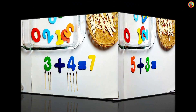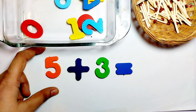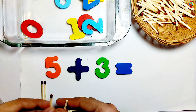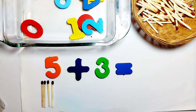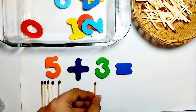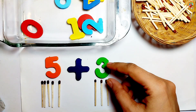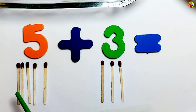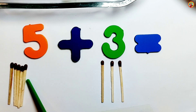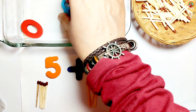5 plus 3. On the left side we have 5: 1, 2, 3, 4, 5. On the right side we have 3: 1, 2, 3. Let's count: 1, 2, 3, 4, 5, 6, 7, 8. Oh great — number 8! 5 plus 3 equals 8.